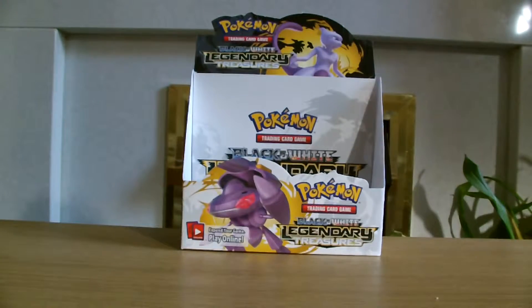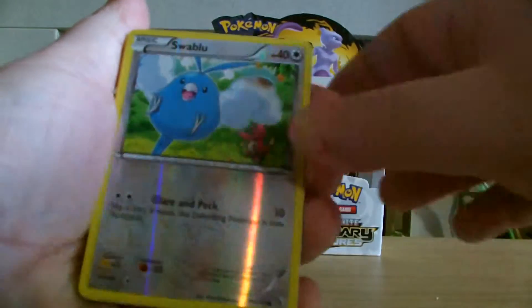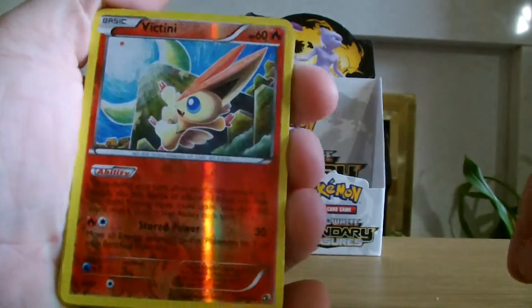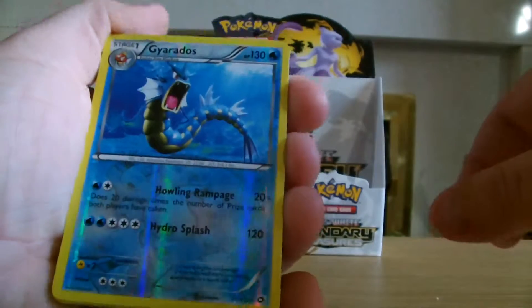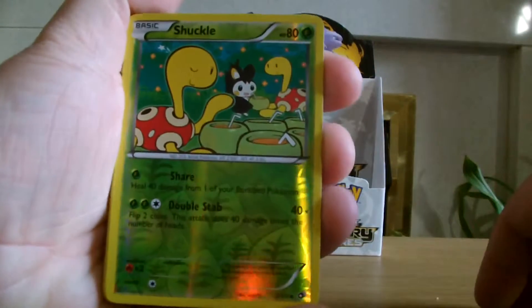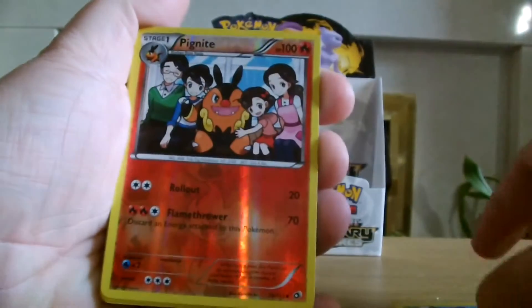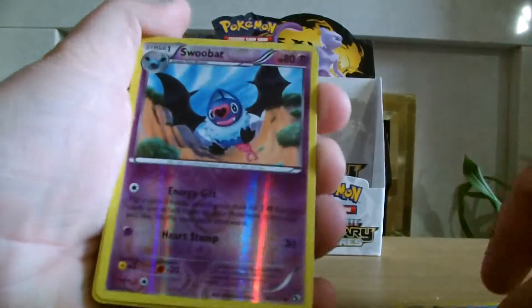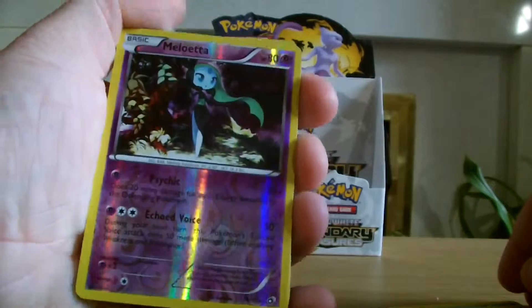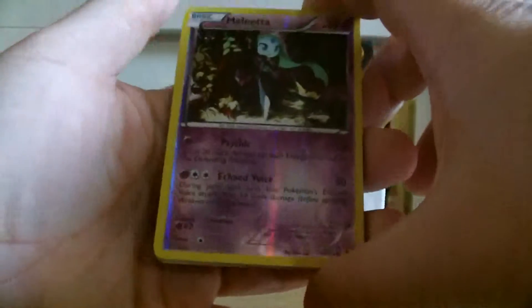So that's the Radiant Collection. We'll now go on to the Reverse Hollows. Sewaddle. Swablu. Victini, which I quite like. Gyarados. Tympole. Shuckle. Pigknite. Swoobat. Meloetta — we did end up getting quite a lot of Meloettas in the end.